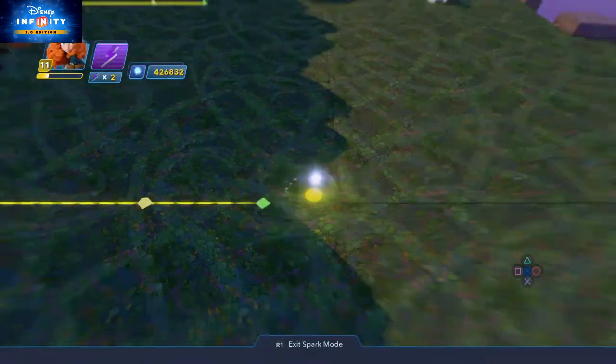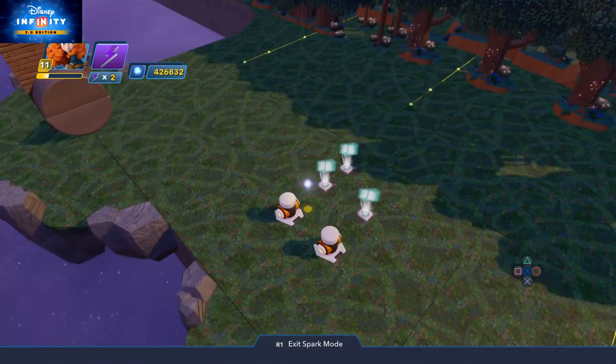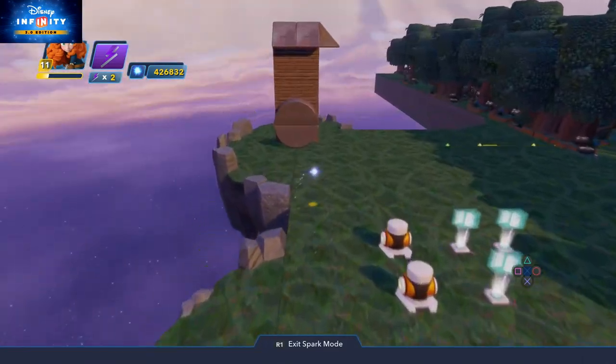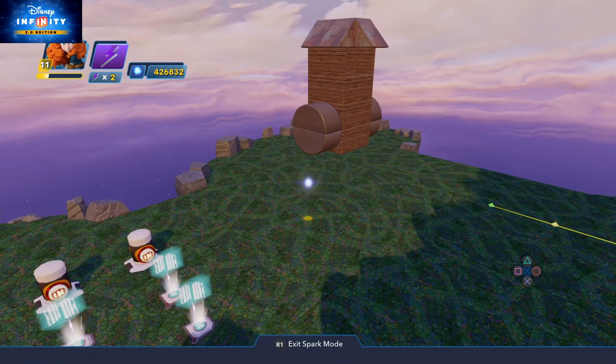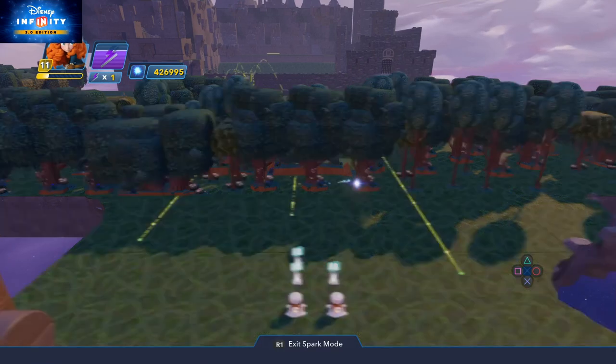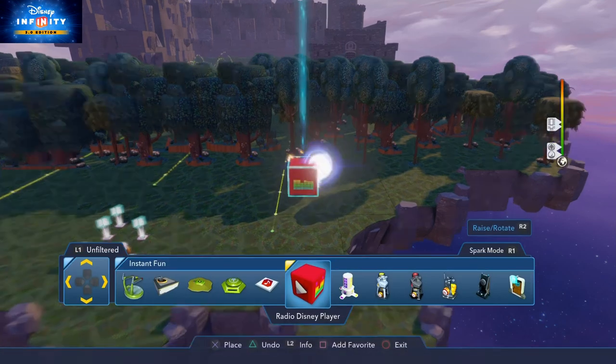That should be the last one — that is now all the logic complete. So what we're going to do is I'm actually going to now build you a tower, showing you how all the elements are put together. I'm going to get my basic shapes and we're actually going to physically build a tower and put it at the side.